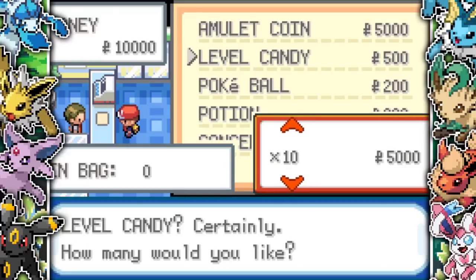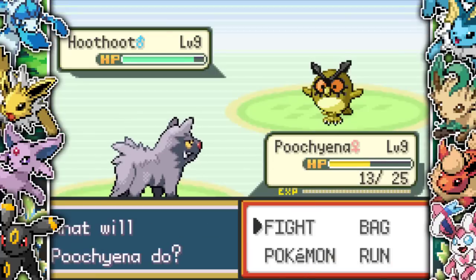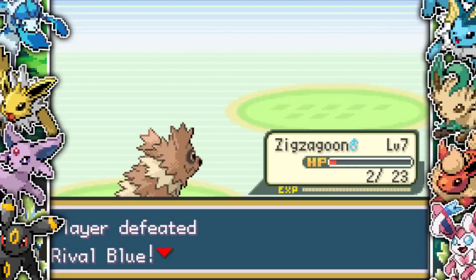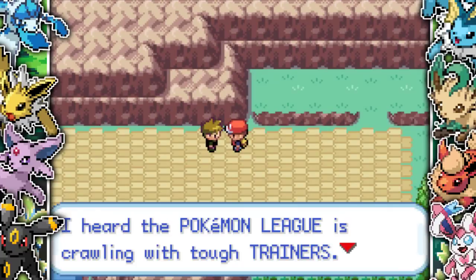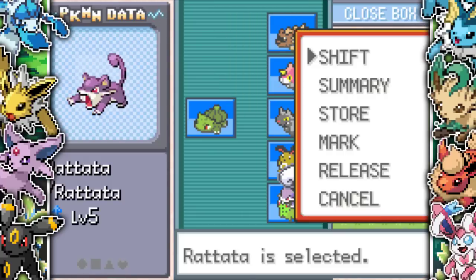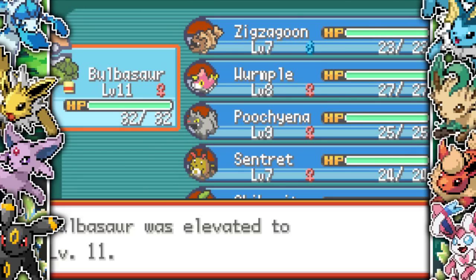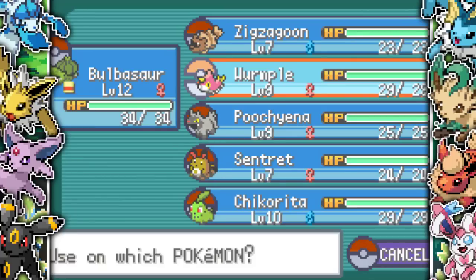This is a very difficult Pokemon ROM hack. After defeating Blue, I come to the conclusion that you don't get experience points for defeating Pokemon in this game. The only way to level up is with level candy, which costs 500 each — not super expensive but it adds up. So you're completely reliant on money, which you earn by beating trainers and selling items like nuggets. I also catch a Bulbasaur and Chikorita for the rock type gym.